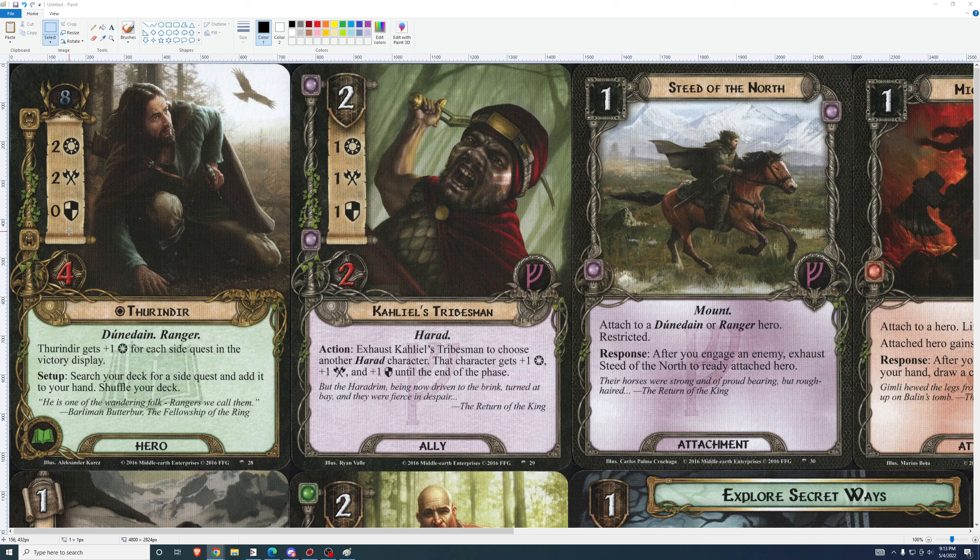The hero is Thurindir. 8 threat, 2-2-0, 4 health. Thurindir gets plus one willpower for each side quest in the victory display. Search your deck for a side quest and add it to your hand. Shuffle your deck.